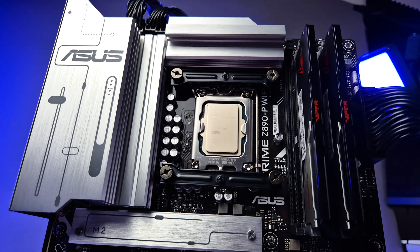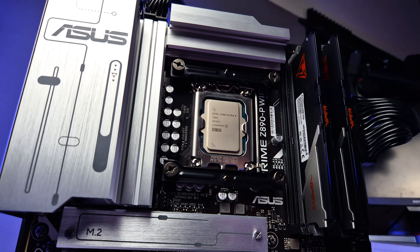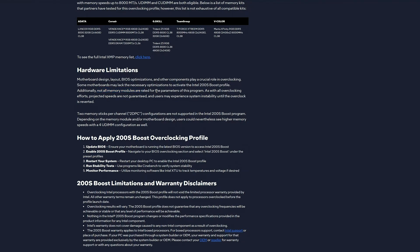For this video, I'm going to choose 7000 mega transfers CL32, which is more of a balanced approach. But as Intel states in its hardware limitations section on its website, not all memory modules are rated for the parameters of this program, so it could potentially limit the performance improvements we get out of this 200S Boost. I'm choosing it for a more balanced approach, as 8000 mega transfers is obviously much more expensive.